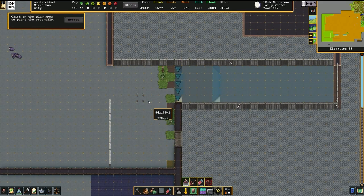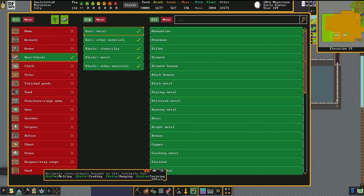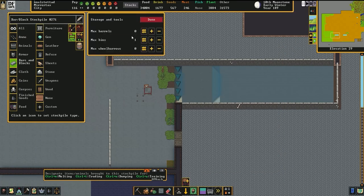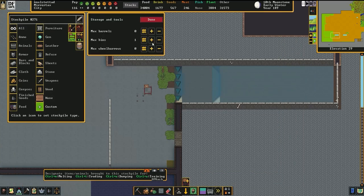Next, you put a stockpile designated to whatever it is you are wanting to actually store there — in this case, bars and blocks. Pay special attention every time you change what materials are allowed in there to reduce the amount of barrels, bins, and/or wheelbarrows to zero. Every time you go in and change something, it defaults back to the amount of squares that the stockpile takes up on the ground. This is a known bug.